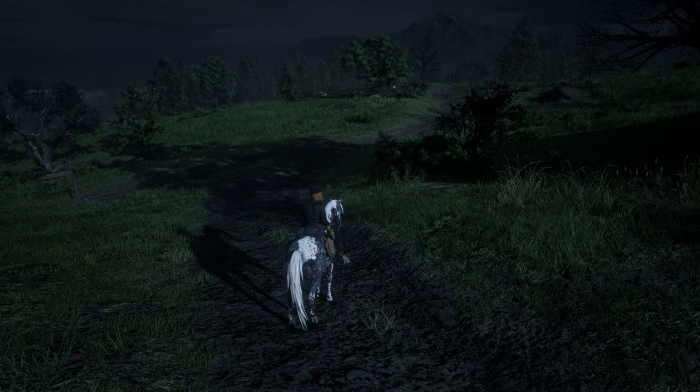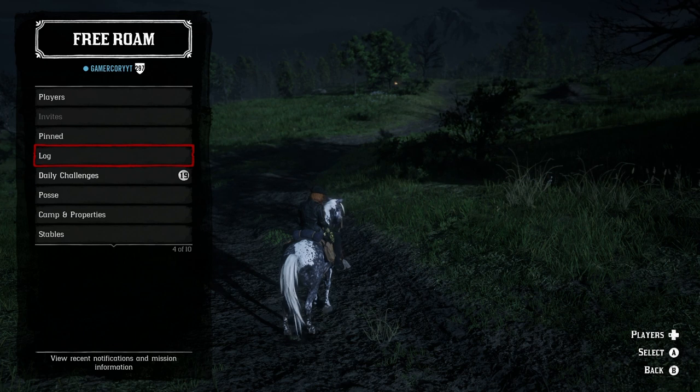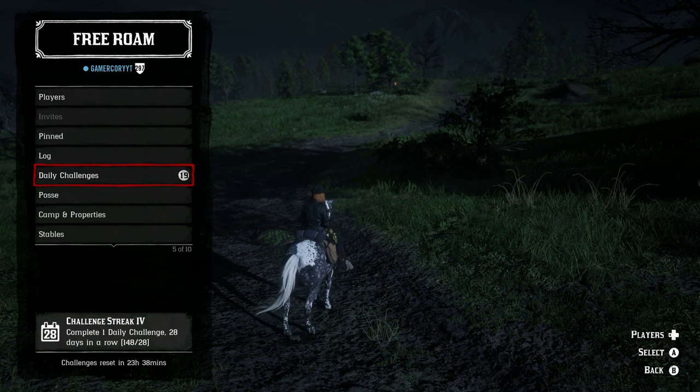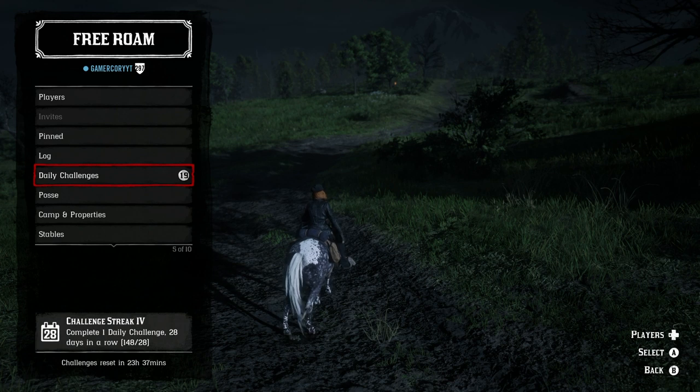Let's move on to the daily challenges for today. You can make 11 gold bars each and every single day. There are a couple of requirements: first, having a 21-day streak of completing at least one daily challenge — it doesn't matter which one. The other thing is to make sure you have all of the roles and are level 10 in each of them. That gives you access to 19 daily challenges — seven from daily general and 12 from the daily role challenges. Everybody's daily general challenges are the exact same every single day, and there's always one that's easier and quicker to complete than it takes you to log into Red Dead Online.